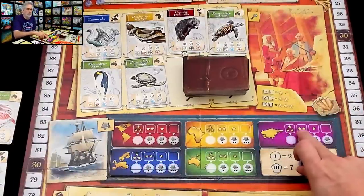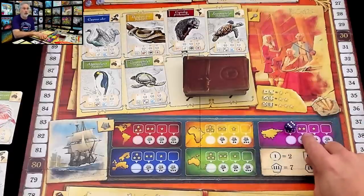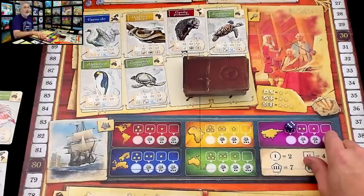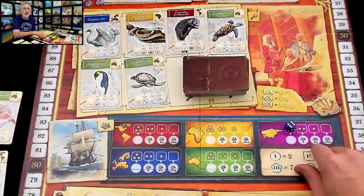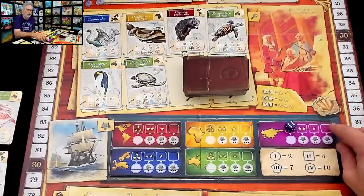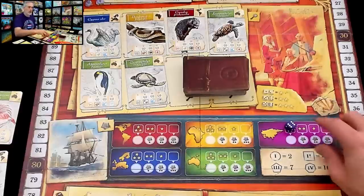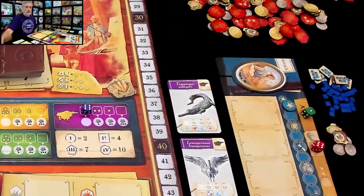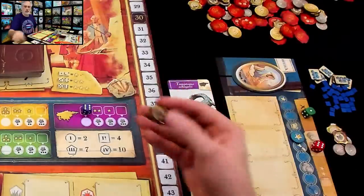When somebody goes to Asia — or any continent — the first player takes the leftmost space and gets three prestige. If Jen goes again later, or if I go to Asia this round, I'll get two. Third player gets one, fourth gets nothing. However, players who come later benefit from those who went earlier — if you go later, the value of your die is increased by one, two, or three. Jen moved forward three on her prestige track, and because she crossed a line, she just got herself another expedition token.